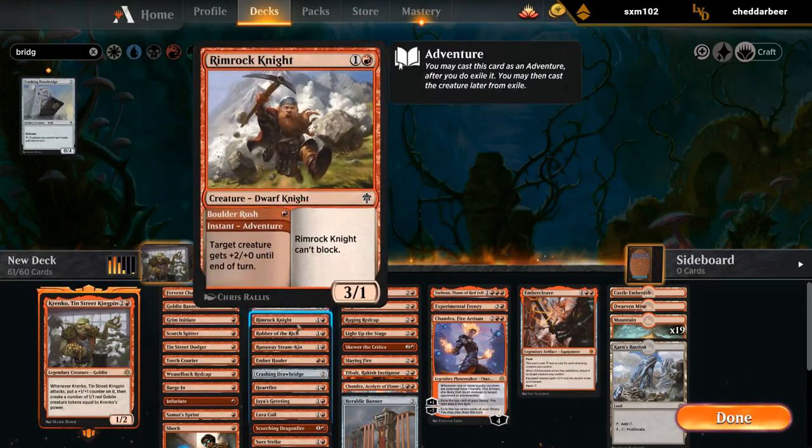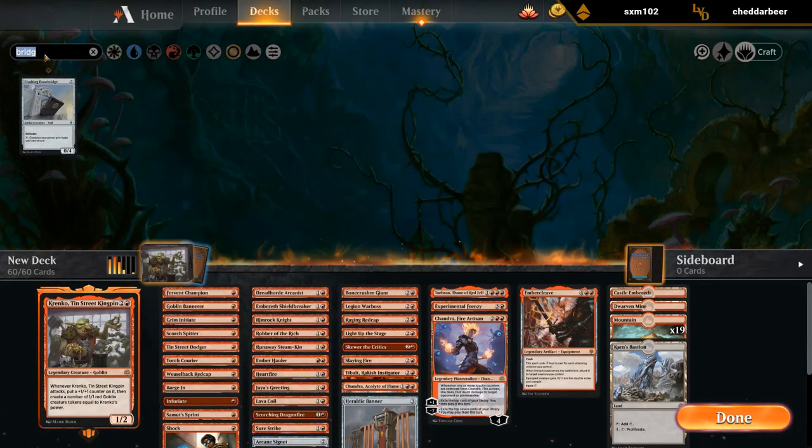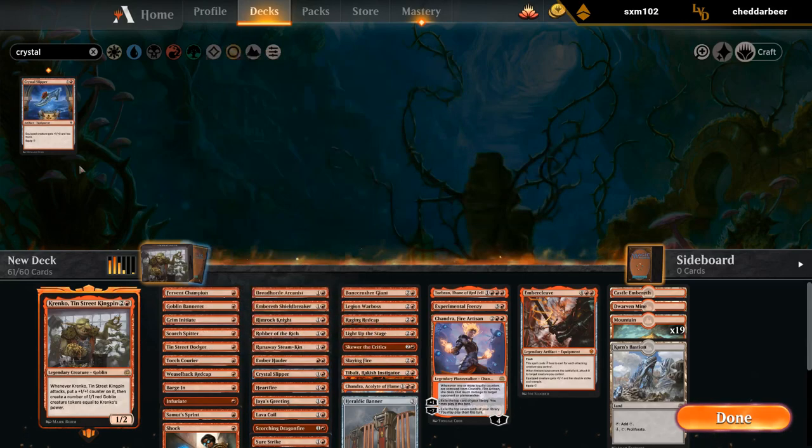What do I cut to make room for it? Crystal Slippers may be better. Could play both. Slipper seems pretty good. Like, I don't get to curve turn two Slipper into turn three Krenko and attack, whereas I can with the Drawbridge. So maybe I want both — yeah, let's play both.